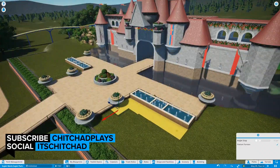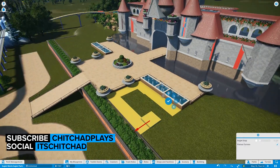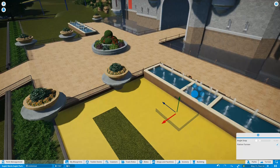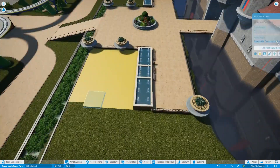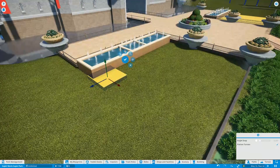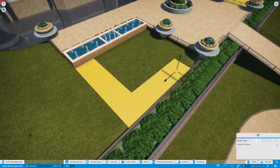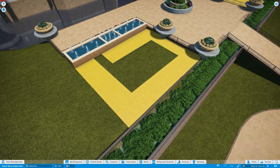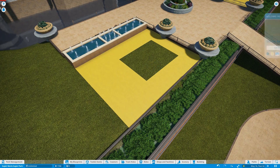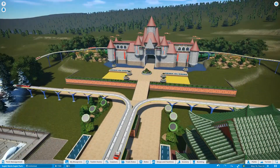Hello there, thank you so much for stopping by. My name is ChitChad and welcome back to another episode of Planet Coaster, where we are working on the Super Mario super theme park. On today's episode we're going to be continuing working on the Princess's castle as we work on the front exterior. We'll also be working on the Mario Odyssey transportation ride station — that's just a mouthful right there.